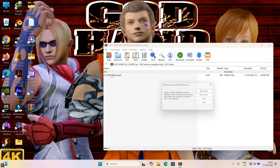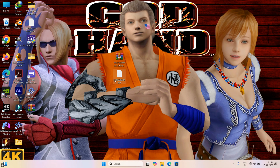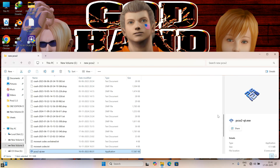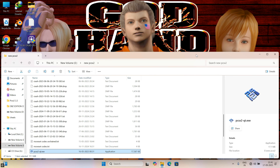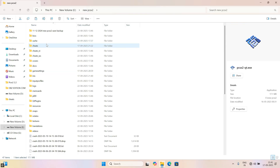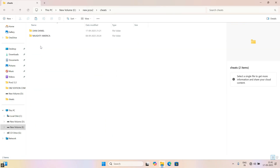First, download the cheat file and extract it or drag it out from the zip file. Then right-click on the emulator shortcut and click on open file location. Copy the cheat file, open the cheat folder, then paste the file.